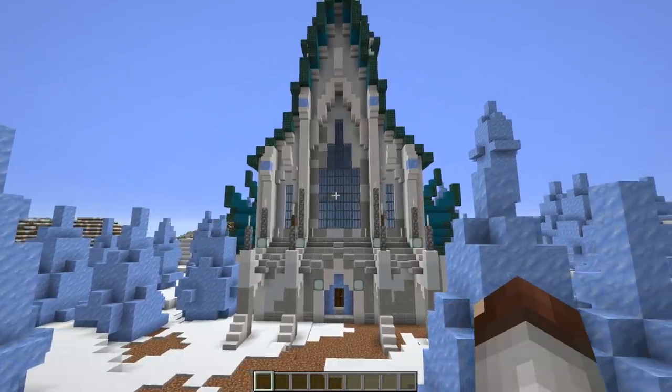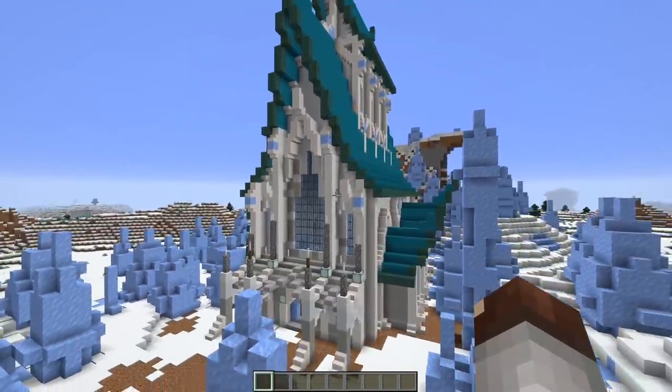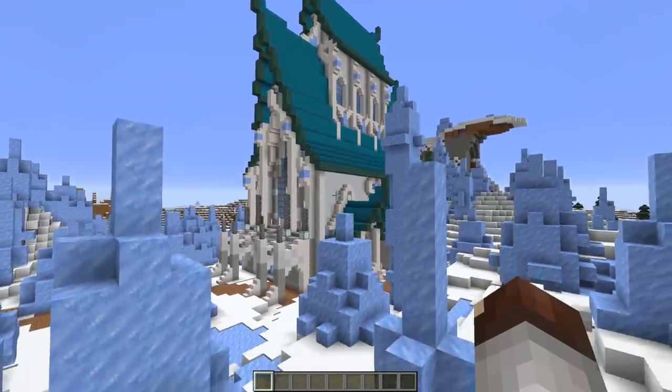Found yourselves in an ice spikes biome and wanting to build there for some reason? Maybe you build a giant ice monastery or something temple. No, that's just stupid — why would anybody do that? I don't know.